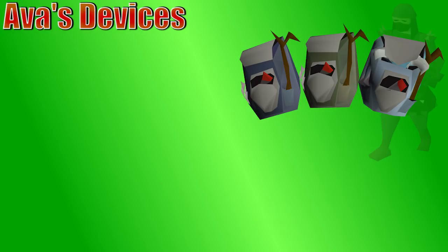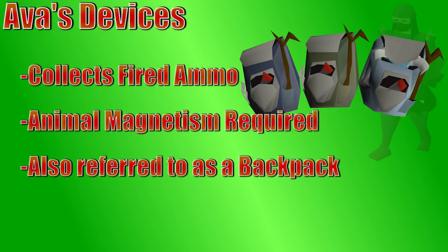Now let's go ahead and jump into Ava's devices. Normally when you fire an arrow or a bolt, or even if you throw some knives, the ammo either breaks or it shows up on the ground. You can pick up the ammo that you fired and use it again, other than the 20% of it that breaks, but it does become pretty annoying. Ava's devices have a chance of automatically picking up that ammo and re-equipping it for you. To unlock these backpacks, you need to do Animal Magnetism, which requires 30 range, so you're not going to get a backpack right out of the gate.